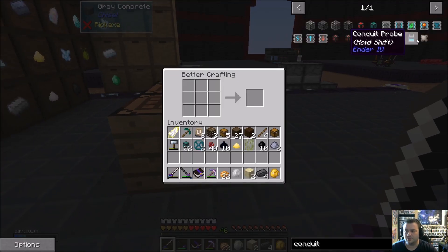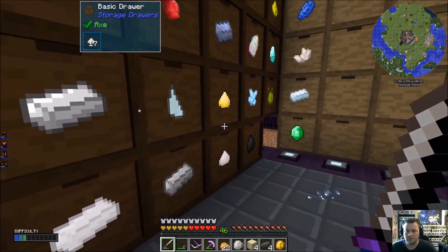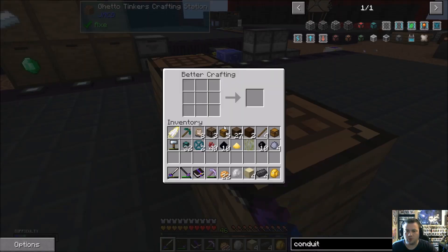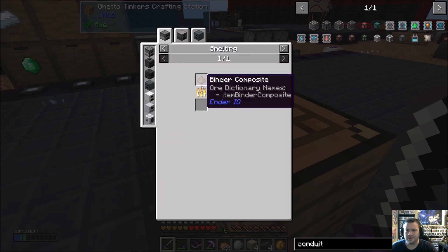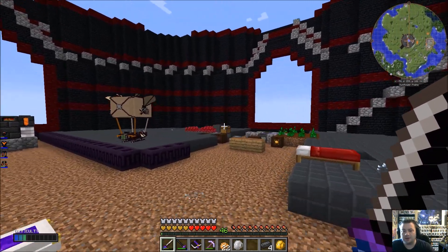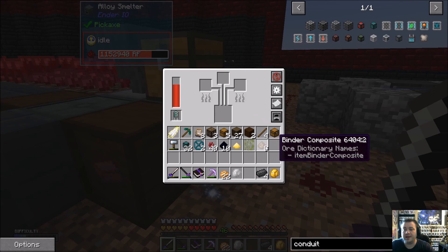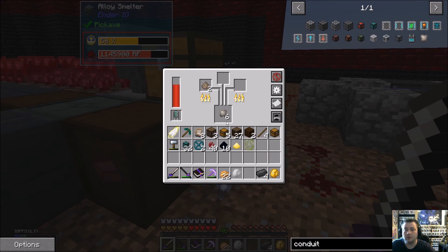We'll get a single batch of this for right now. There is a quest to make conduit binder. I doubt we'll get into a full power system today, but if we don't, next episode that will be the plan — a full power overhaul. Because I do want to get that stuff started.